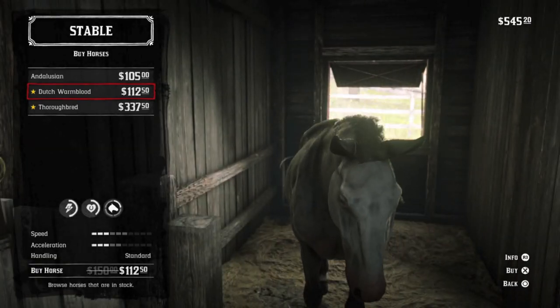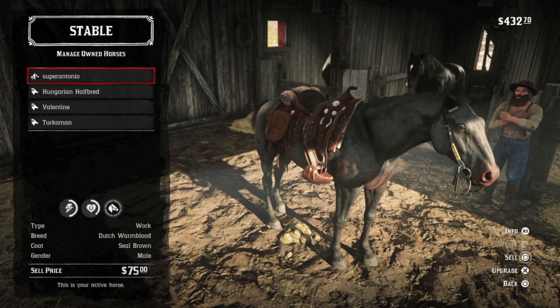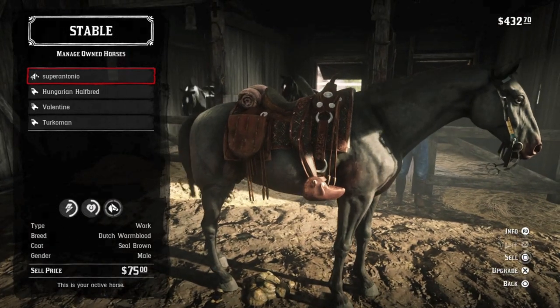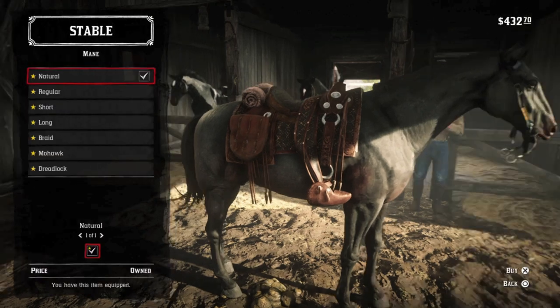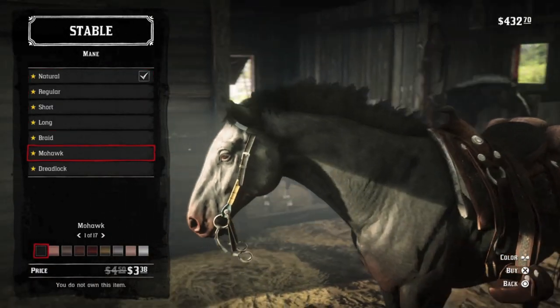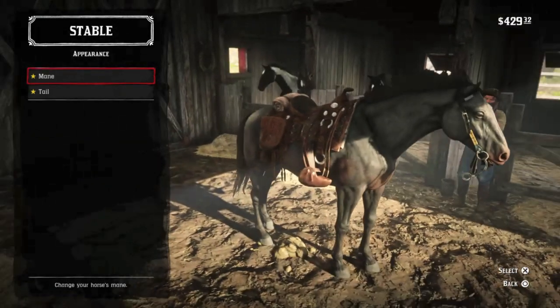The Sealed Brown Dutch Warmblood also unlocks in Chapter 3, and at level 4 comes in at a respectable 7 health and 8 stamina. Bravery is okay, hunting is okay. Not the fastest horse in the stable, but certainly one of the strongest. And that Sealed Brown coat is a very pretty and very shiny shade of brown.